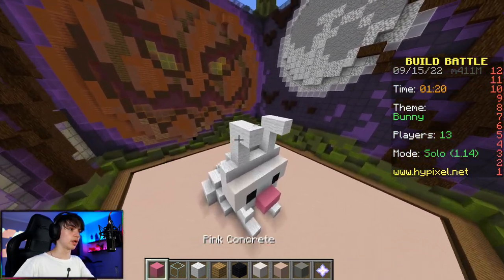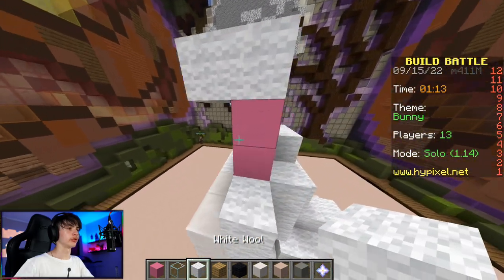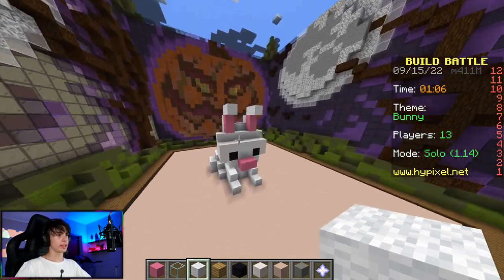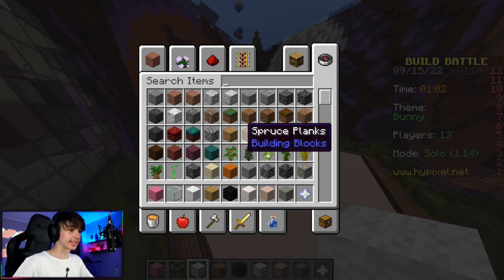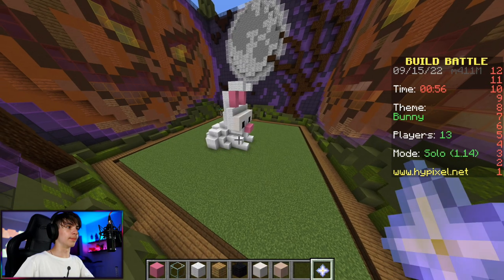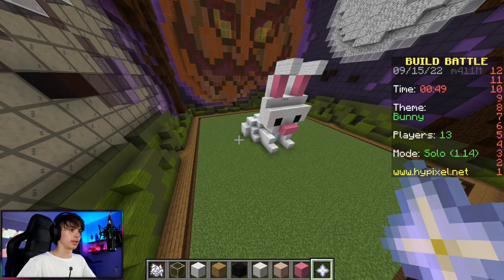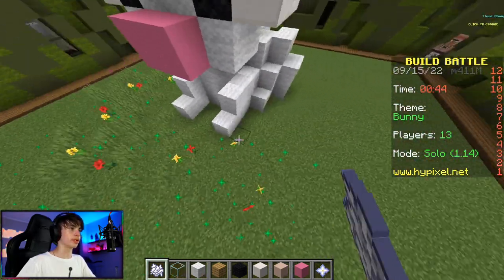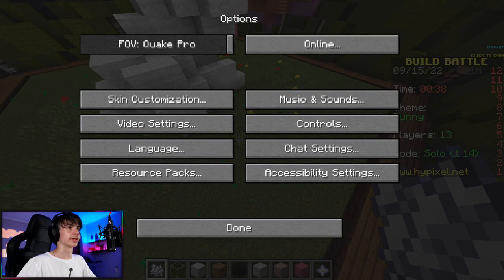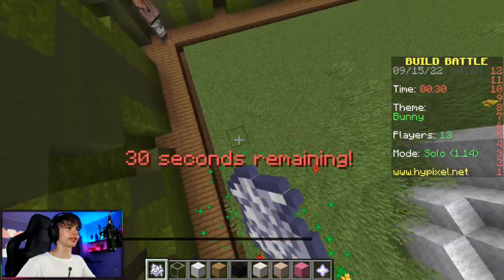We're gonna go for stuff like this and it should be working - yeah that's definitely better. Let's delete this. We just gotta use grass blocks and make everything look nicer. I like this rabbit a lot - we're gonna go for bone meal. Oh yes, bone meal! Amazing, I like this. Wait, we need to do something - the music is a bit annoying, but I actually like these tunes.